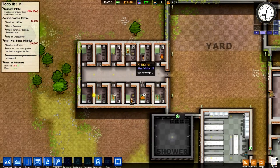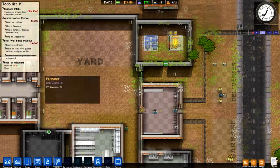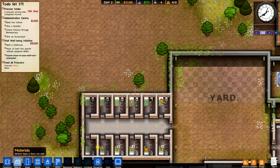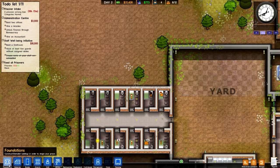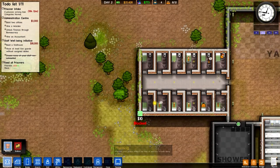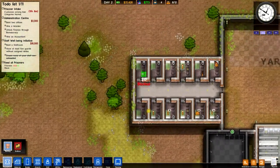Prisoners are all in their cells, so everything is going good right now. Our final two cells are put together, so we now have room for 12 prisoners. We have eight more coming in tomorrow, so we're going to need to expand our cell block — we're going to want a second cell block.